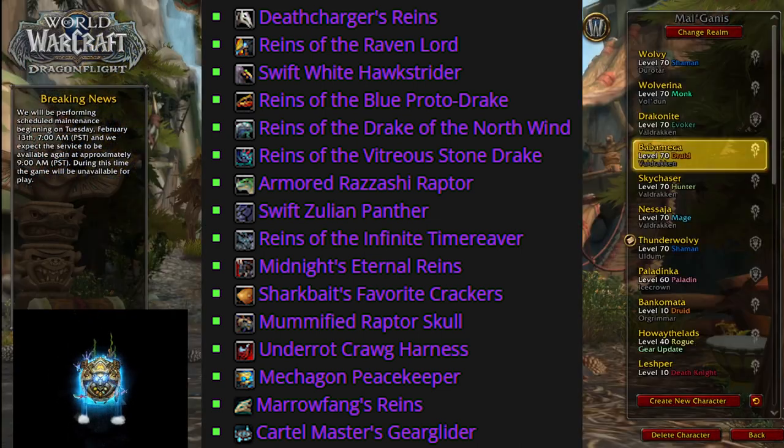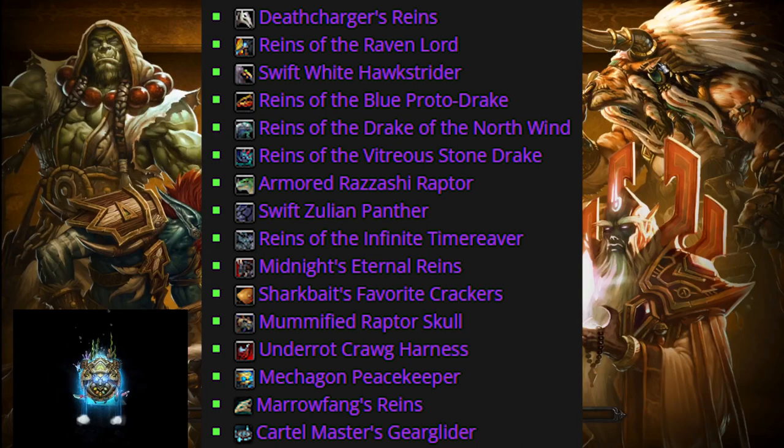For example, I got the Sharkbait, the Underrot Harness, the Cartel Gear Glider, and the Mechagon Peacekeeper just by running Mythic Plus in the respective seasons when those dungeons were active, so you probably have some of these mounts already. And if you try to farm the rest on the list that you don't have, you're probably going to take less than a thousand runs total for all of them.